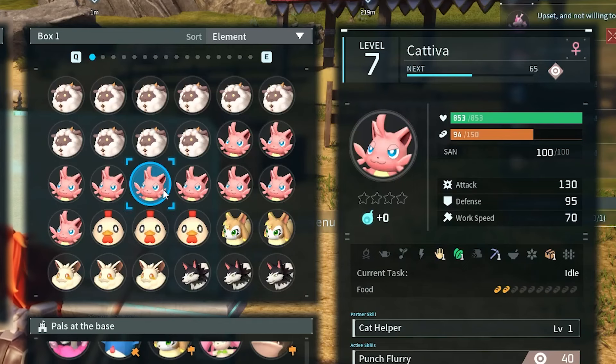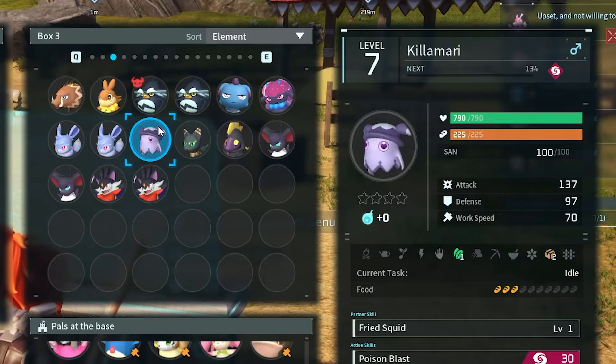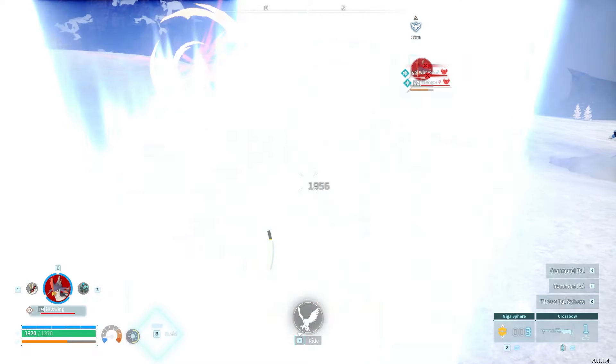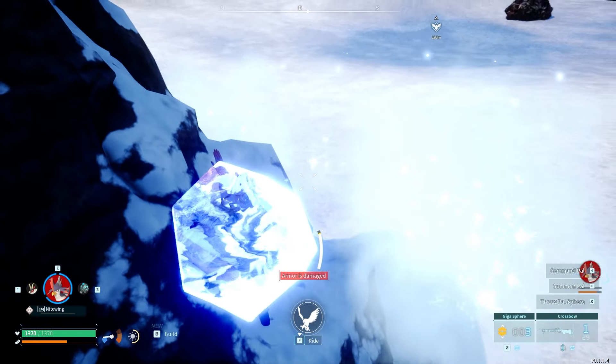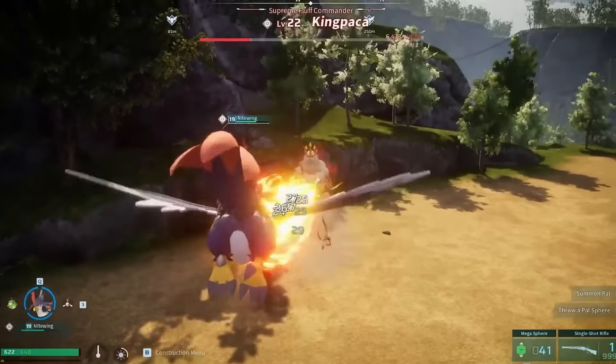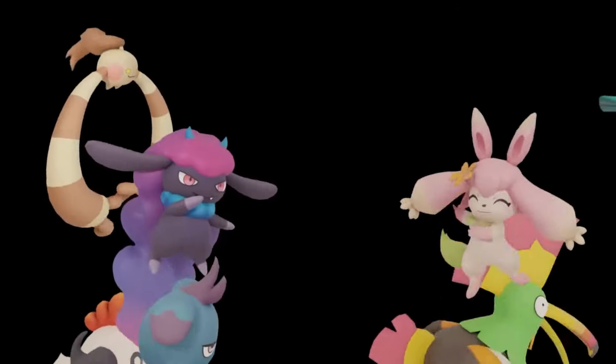The difference between packaging level one and packaging levels two, three, and four are huge, because this level doesn't correspond to just how fast the pal picks things up — it affects the quantity of the items that they pick up. That was a lot of information, but that was just tip number one. We're going to move on to tip number two.